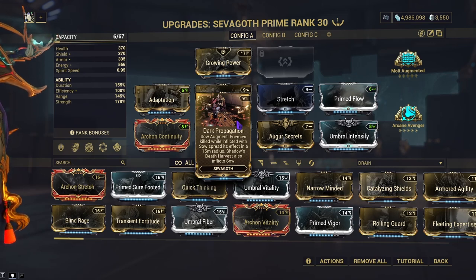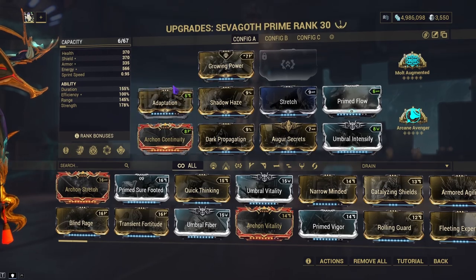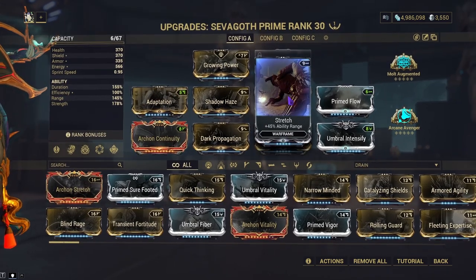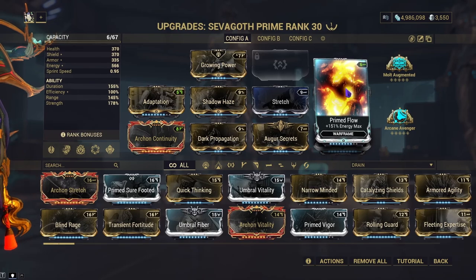So this is an AoE and crit-heavy build. Whatever doesn't die from the explosion from using your two and then one will just be slaughtered by you using your weapon, since every enemy will have increased crit chance. Use Prime Continuity or Archon Continuity, whichever one you have. Adaptation is for tanking, Stretch is for more range, Augur Secrets is for more ability strength, same thing with Pearl Intensify, and Prime Flow for a lot of energy.